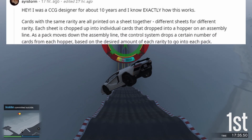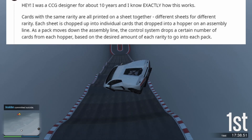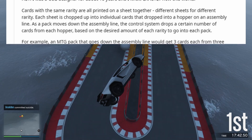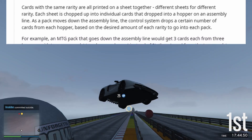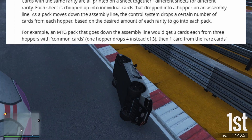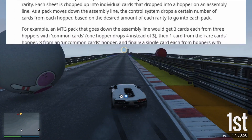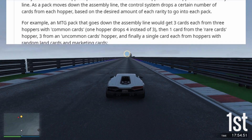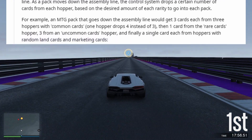Cards with the same rarity are all printed on a sheet together, with different sheets for different rarities. Each sheet is chopped up into individual cards that are dropped into a hopper on an assembly line. As a pack moves down the assembly line, the control system drops a certain number of cards from each hopper based on the desired amount of each rarity to go into each pack.